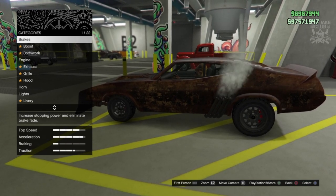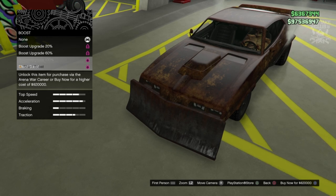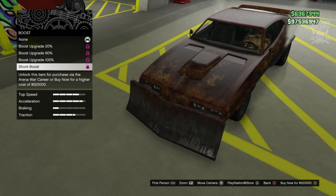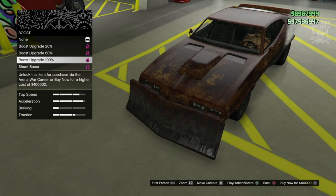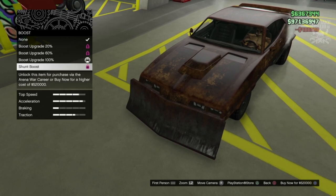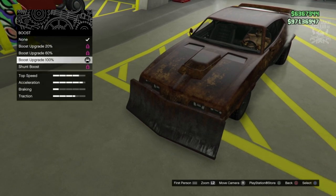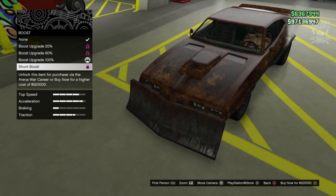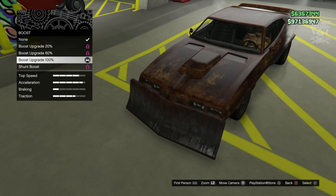Anyway, we're going to start this build with race brakes, then we're going to go to the boost. We are going to get the shunt boost — I don't know what the shunt boost does because I purchased it for the Dominator and it didn't seem to do anything. It costs like five hundred thousand dollars. I'm going to purchase the boost upgrade 100% because I know that actually boosts your vehicle like NOS. If anyone can let me know in the comments what the shunt boost actually does, that'd be much appreciated.